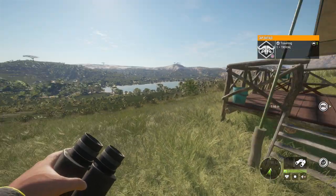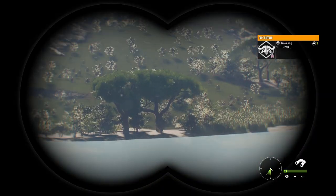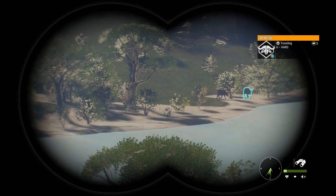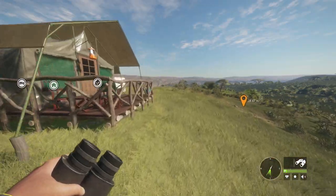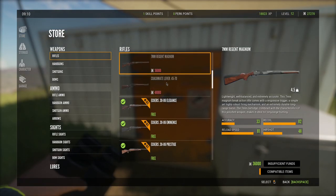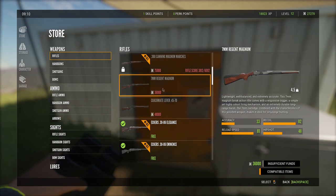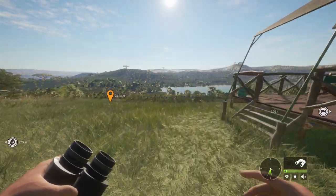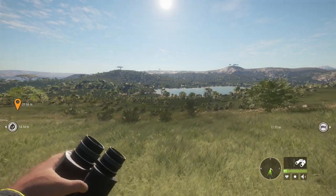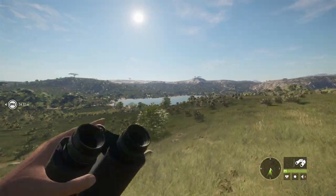Let me see where we are on XP - we are actually really close to the next level, so I think we're going to kill a couple more things before we end just so we can get that last level up. I might shoot a couple of these cape buffalo even though we don't have the proper caliber. We do have the 7mm and the 45-70 unlocked, we just need to earn enough cash for them. In one of the near future episodes we will just grind up cash to get the 7mm. Let's go kill a couple of those cape buffalo with the 30-06 just to get the XP.